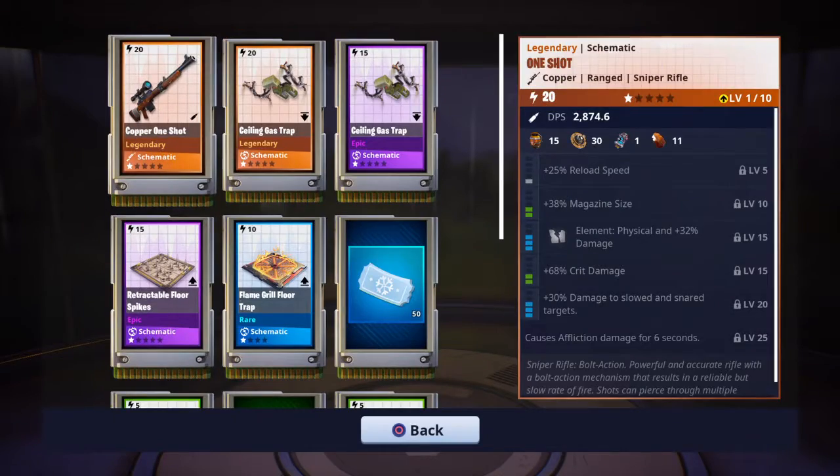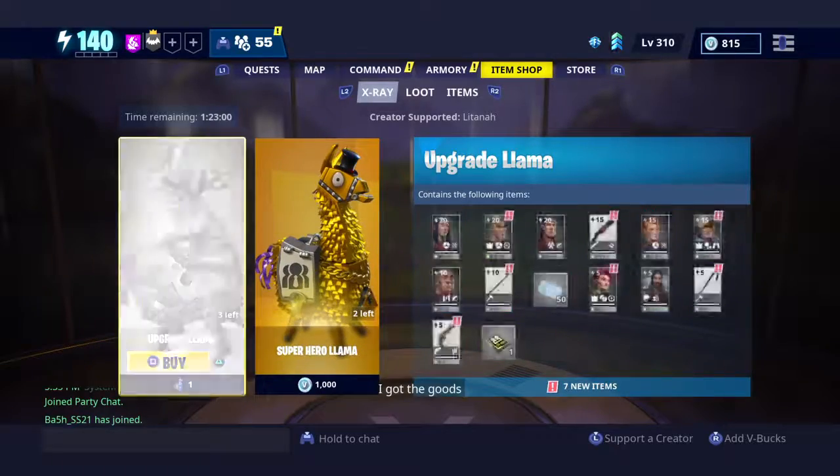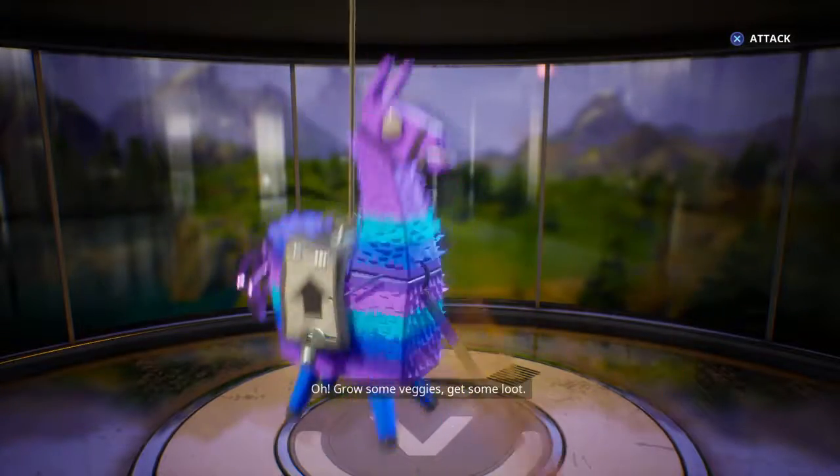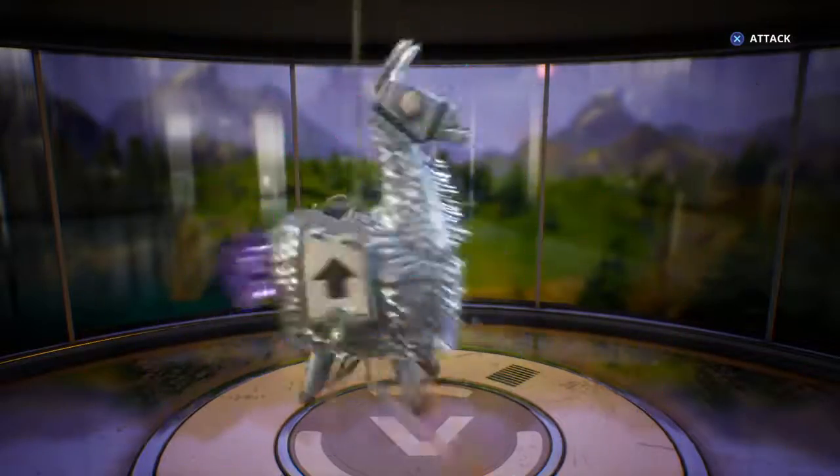Mystic or mythic? I'm just teasing. Alright, so I go over to it. It's gonna give me a gold one again. Good stuff. So if you look at the bottom where it says buy, you'll see like a little llama thing. Nice!